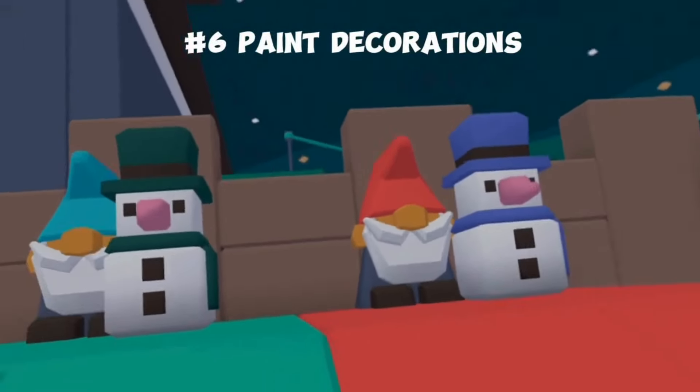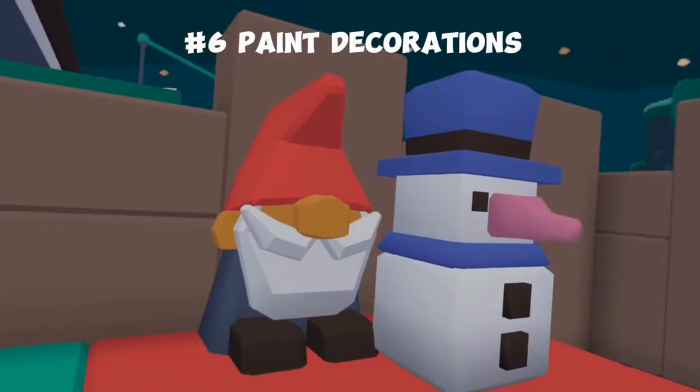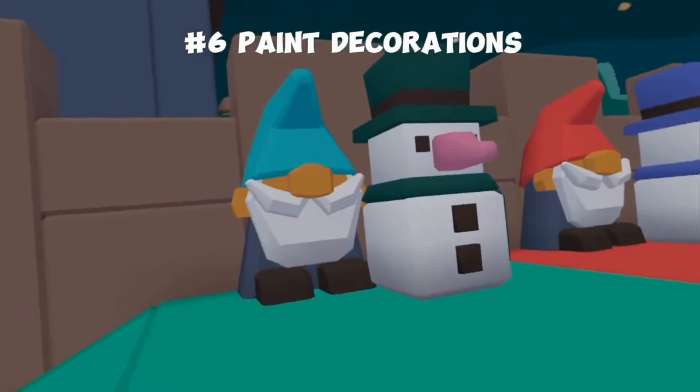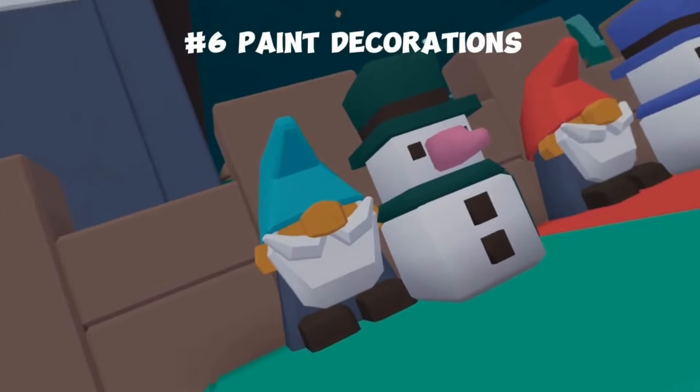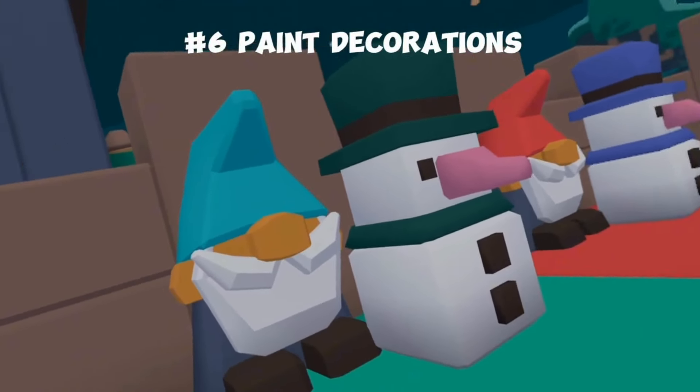Next up, we have painting — you need to paint the decorations. These are just the default colors, and if you place a ton of these in your map, they're all going to be the same and it's going to be extremely boring. But if you paint the decorations, it will look much better. Especially if you have lots of them in your map, it gives you a nice variety of colors.